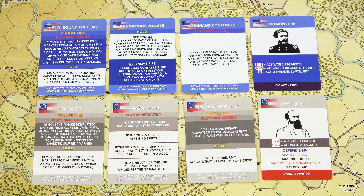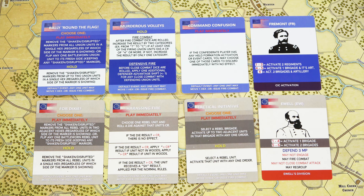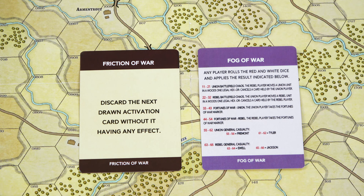Before close combat dice are rolled, apply one additional Defender Advantage Shift for any close combat with defending Union units. Here's another interesting one — Tactical Initiative. Select a Rebel Brigade and activate up to two adjacent units in that brigade with any one order, or select a Rebel unit and activate that unit with any one order. That card is both powerful and pretty flexible. There are two other cards: Friction of War and Fog of War. Friction of War — discard the next run activation card without it having any effect. Fog of War — any player rolls the red and white dice and applies the result indicated. There are six different results, and the bottom two include losing generals for either the Union or Rebel side.